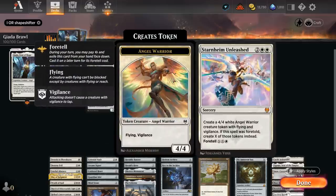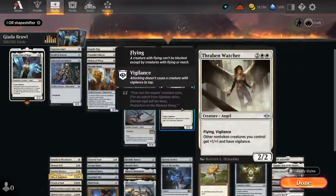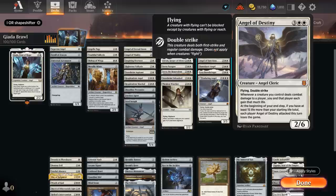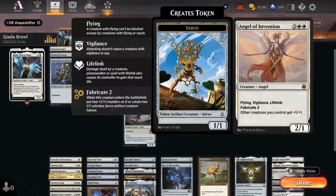Syr Alin Paragon helps us replay our cheaper angels. Syr Alin the Benevolent is a planeswalker that can make an angel token with a minus three, and the plus ability gives our flyers +1/+1 until end of turn. The minus six gives an emblem saying if we control a creature, damage that would reduce our life total to less than one reduces it to one instead. We've got Starnheim Unleashed — can foretell it for two mana and cast it for X double white to make X 4/4 angel tokens with flying and vigilance, or cast it for four mana for a single token. The Thraben Watcher is a 2/2 flying vigilance that says other non-token creatures we control get +1/+1 and have vigilance.